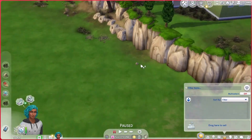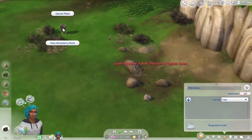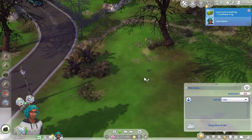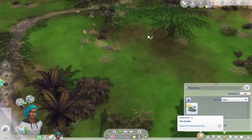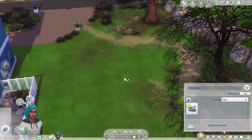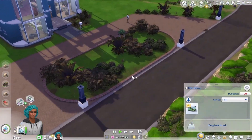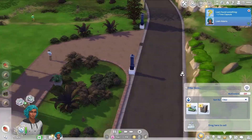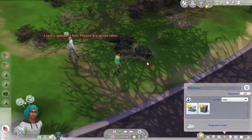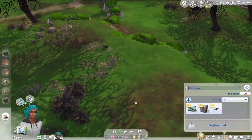I haven't played on this lot in a while. I've lately been playing a lot in Oasis Springs, so it's been a minute since I've actually played in Willow Creek. Just go around, do all that. Do we have anything up here by the Spencer-Kim-Lewis household that we can get? Most of the plants are out of season or haven't grown yet. We have some snapdragons to harvest. We can start a garden — our first plant will be snapdragons.